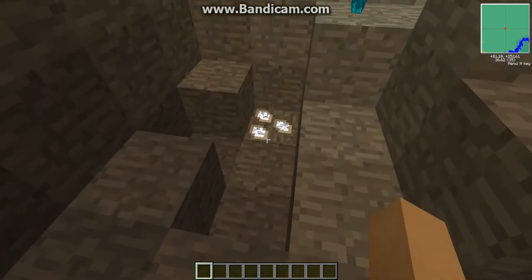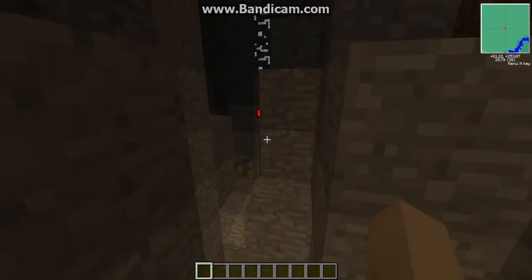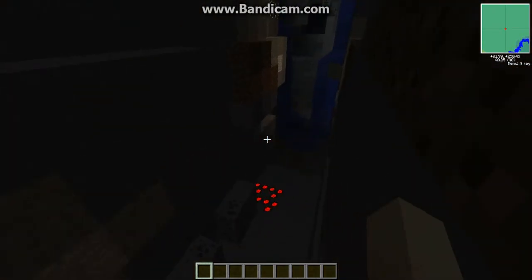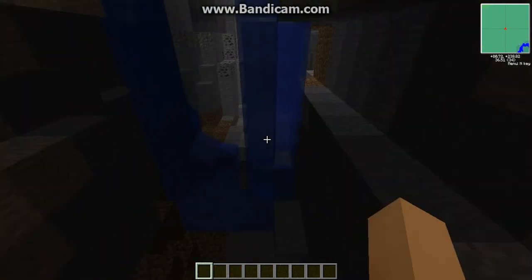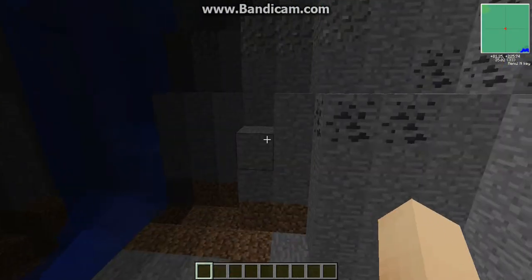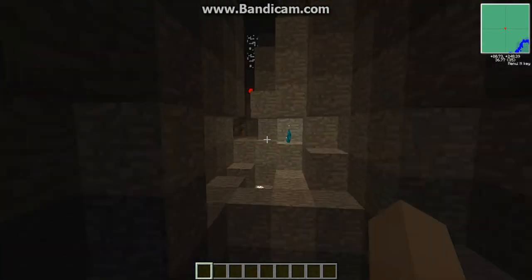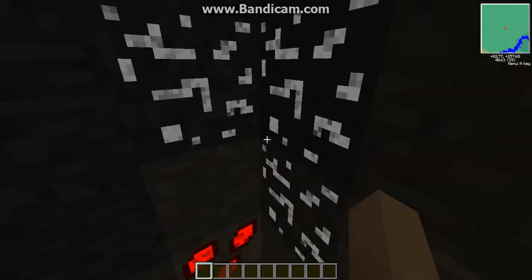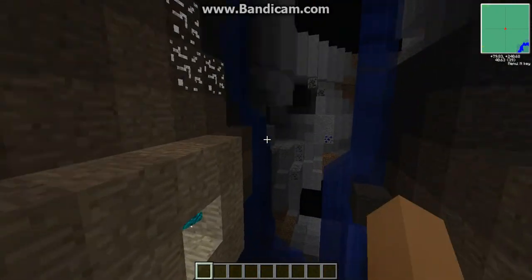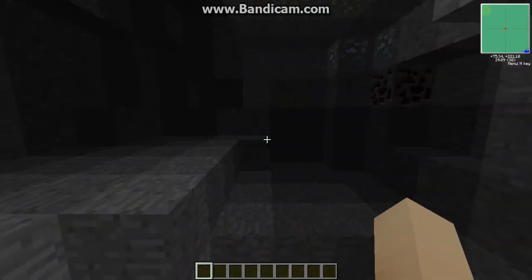On your first few mining trips, don't bother with these glowing ones that have three different colored spots — there's five different ones: red, white, blue, green, and black. They have no purpose, they just take up lots of inventory space. The only thing they do is let you make blocks that look kind of cool, so don't bother with those yet. You can get them later, but I highly recommend you skip those for now.